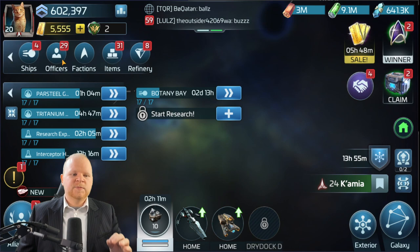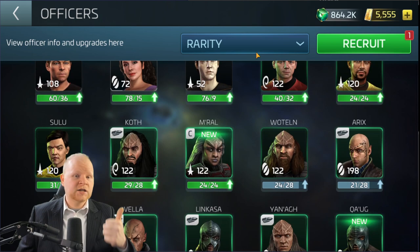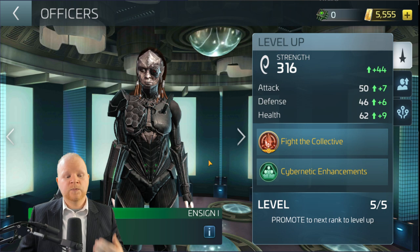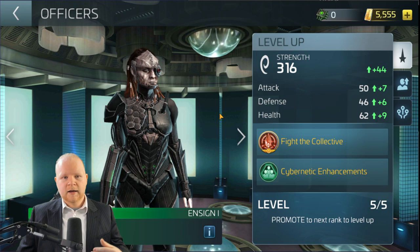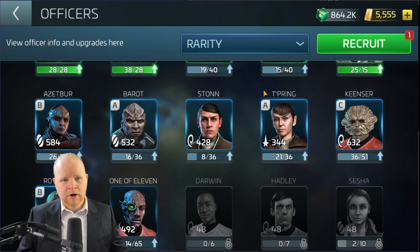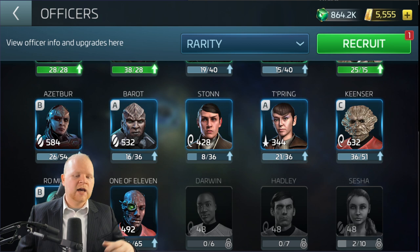If you're not going to buy officer XP packs, you need to be very picky about what you upgrade. Focus on what's actually going to be used in away teams, what's going to be used on ships, and what the abilities are. For example, 8 of 11 and 9 of 11 — even though they're uncommon, I will use these in PvP as a low level player. You're going to run into things like active nanoprobes and independent credits, which can be difficult to source, but it's something we all must do.